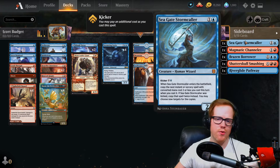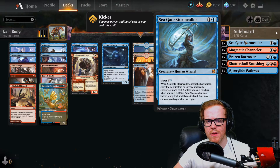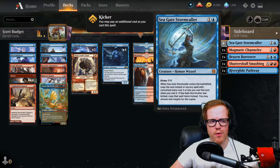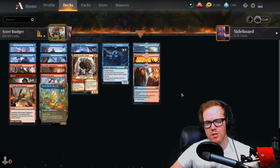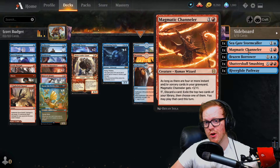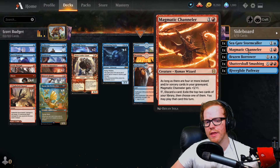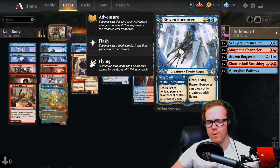In the sideboard, Seagate Stormcaller is a new mythic from Zendikar Rising. At its normal two-mana cost, when it enters the battlefield your next instant or sorcery with converted cost two or less gets copied — so playing it alongside Opt gives you a second Opt, triggering prowess twice. There's also Magma and Chandra, which gets plus-three-plus-one with four or more instant/sorcery cards in the graveyard and can discard a card to exile the top two cards and play one this turn. Brazen Borrower is great for its bounce effect as a flash flyer for three mana.